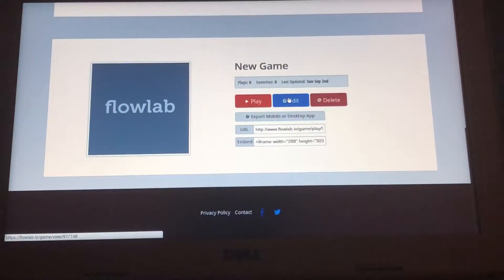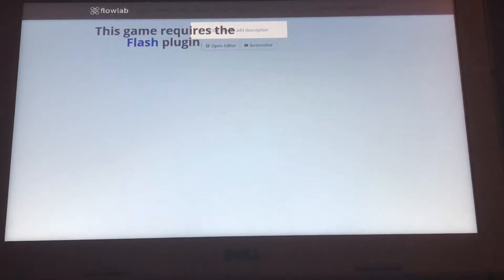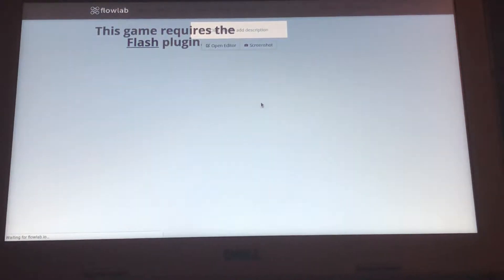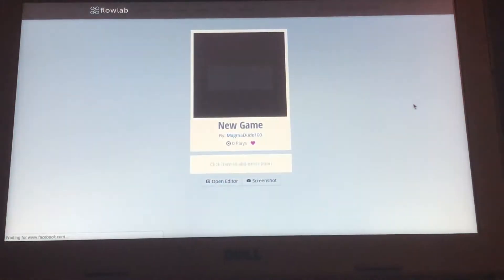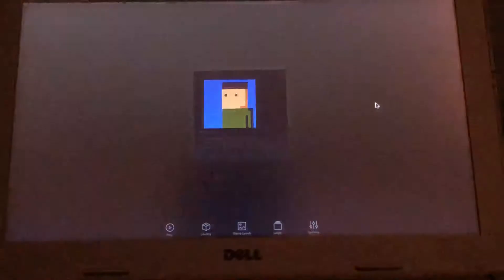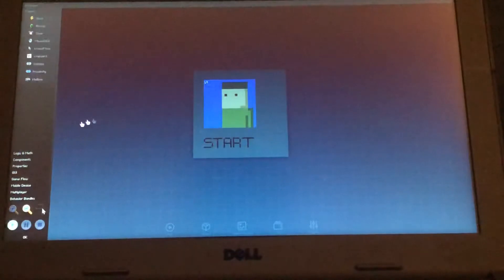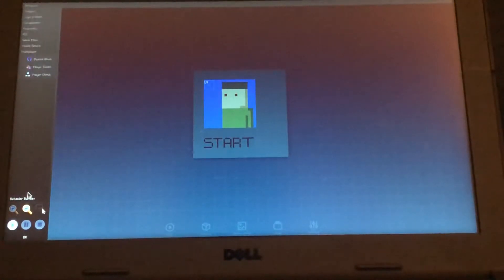I'm scrolling down to my new game. I decided to take out Time Rift. So we're just going to be going into the editor to show off something. If we go ahead and enter into this block and into its behaviors, we're going to go into the multiplayer tab, which is brand new.